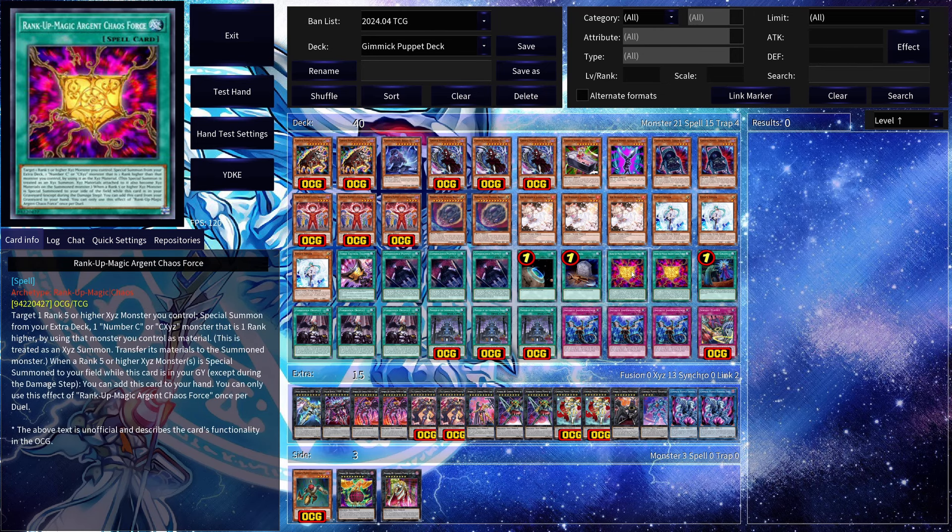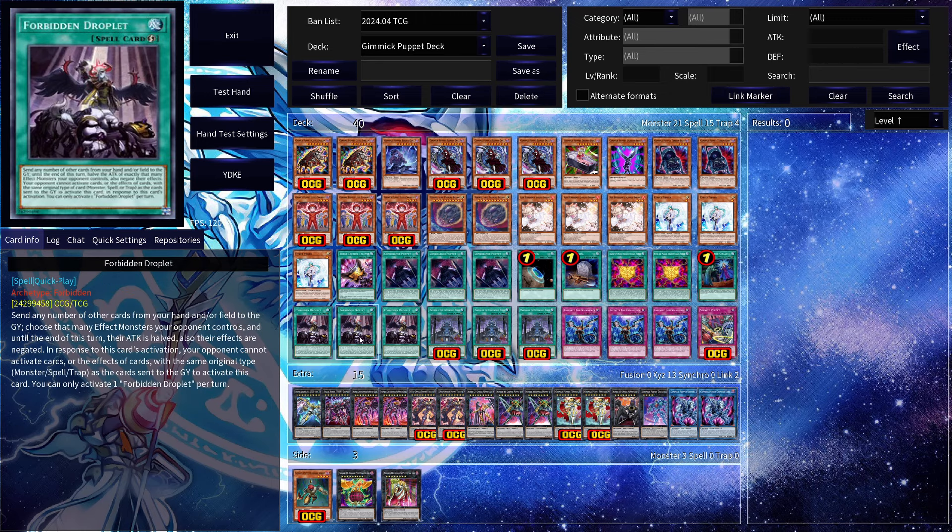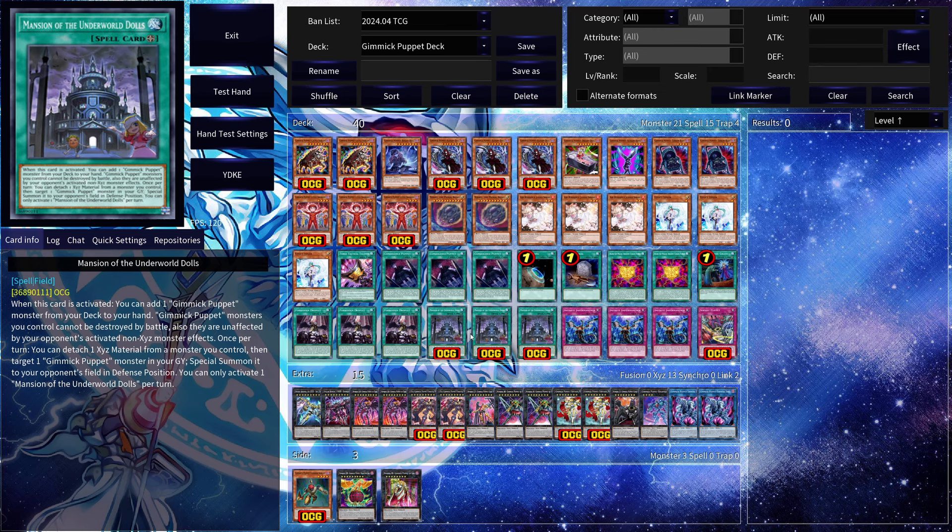Terraforming to search the field spell. Two copies of Rank-Up Magic Argent Chaos Force — a very powerful Rank-Up card that can recycle itself. You can run one copy if you'd like but I like having two. One copy of Caught by the Grave because hand traps are annoying. Three copies of Forbidden Droplet in case you're going second as an easier way to break boards — since you have cards with graveyard effects you're not too affected by sending them.